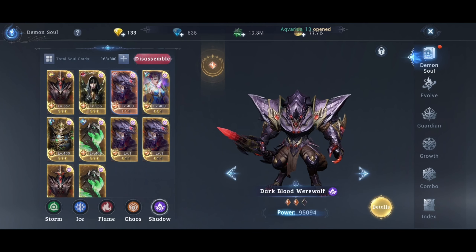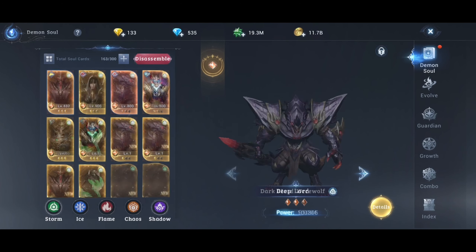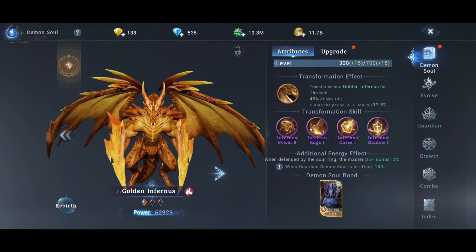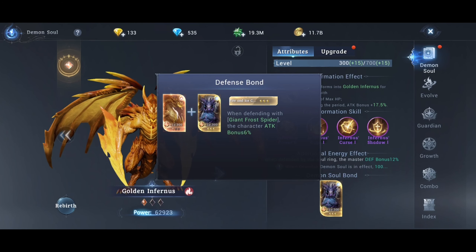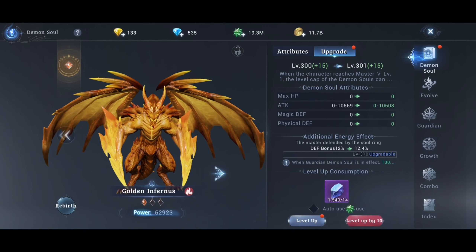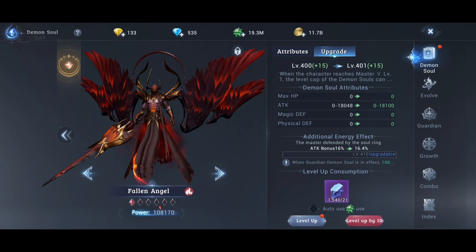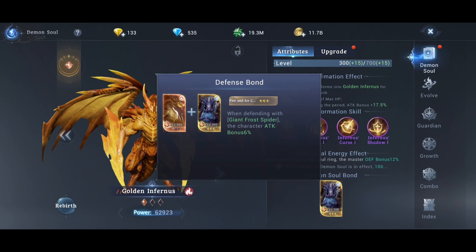Every Demon's Soul has a Bond when you combo with another Demon's Soul in your defense. Again, they are great bonuses at the beginning, but the upgrade bonus is better than the Bond. So I prefer putting 2 Demon's Souls that give attack as an upgrade over 2 HP Demon's Souls that have a Bond of attack. For example, this Bond gives me 6% attack, but this Demon's Soul gives defense — so there's no point putting it for defense. I'm better off putting a Demon's Soul that gives 16% attack instead of the 6% Bond.